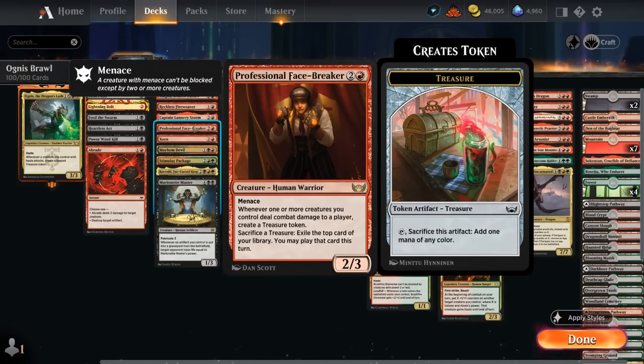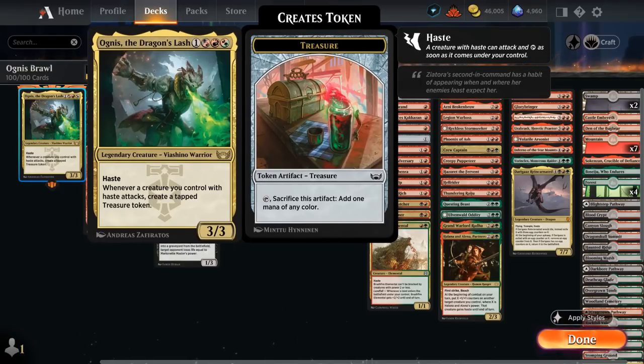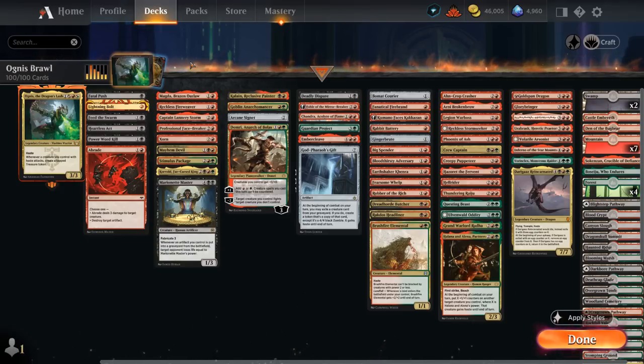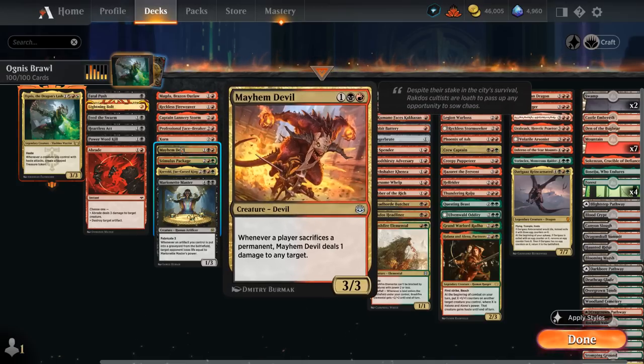Professional Facebreaker can sacrifice a treasure to exile the top card of our library and we may play that card this turn, so it can generate a ton of card advantage. Cards like Facebreaker and even Magda can also sacrifice tapped treasures, so we don't need them untapped — which makes a big difference as Ognus generates tapped treasures that we usually can't use right away. We also have Zorn doubling our treasure production. Mayhem Devil deals one damage to any target whenever a player sacrifices a permanent, including treasure tokens.